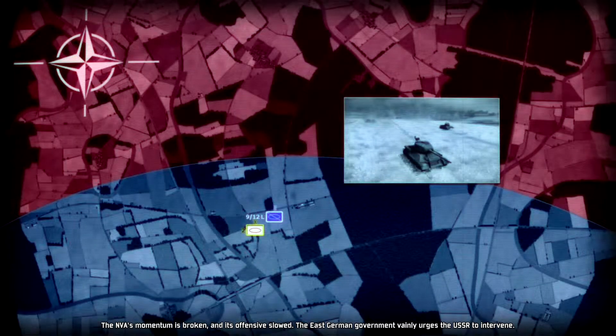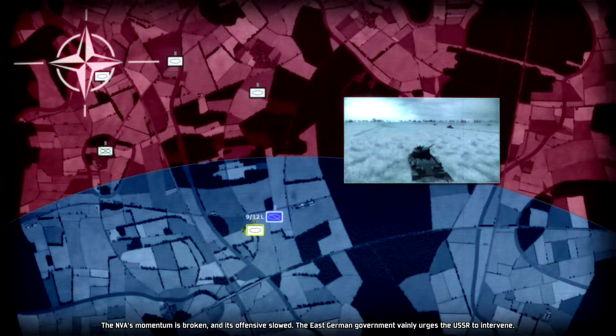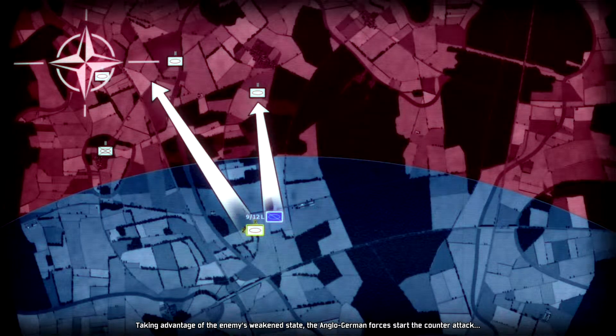The NVA's momentum is broken and its offensive slowed. The East German government vainly urges the USSR to intervene. Taking advantage of the enemy's weakened state, the Anglo-German forces counterattack.